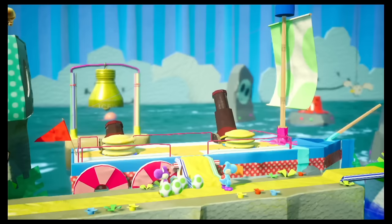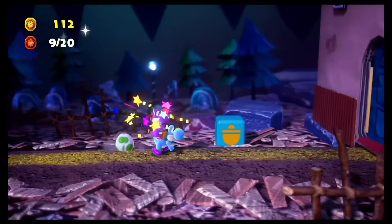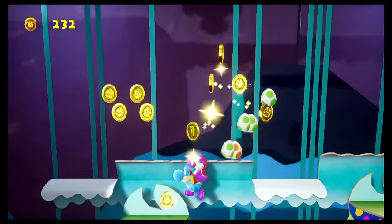Yoshi Crafted World is pretty much the same gameplay style as Yoshi's Island and Yoshi's Story — you have your flutter jump, you collect eggs and use them as projectiles, and you have the various transformations. But unlike those games, Crafted World took notes from the previous entry, Wooly World, and added co-op. I think all games are better with co-op, so I'm biased, but yeah.